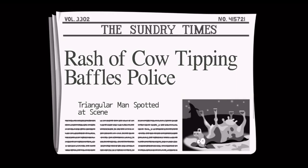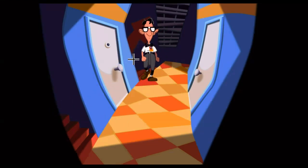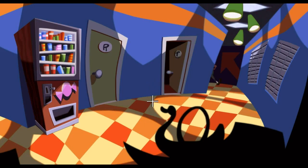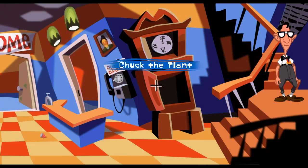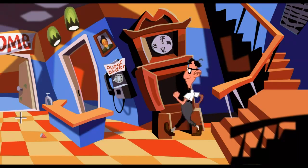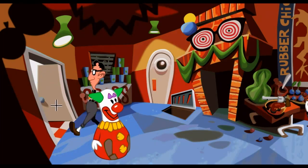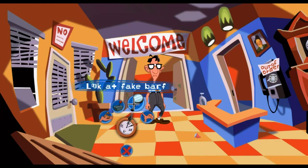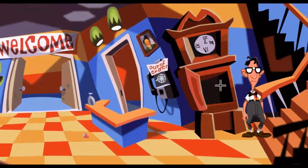Oh no, the cow tipping! From volume 3302, a triangle of man has been spotted tipping cows. Whatever shall we do? I'm going the wrong way. Other rooms I really can't do anything in yet, so I'll have to wait a little bit longer for that. I think I'm done with him for the moment. Let us grab this up, yoink it on up, and go back downstairs.